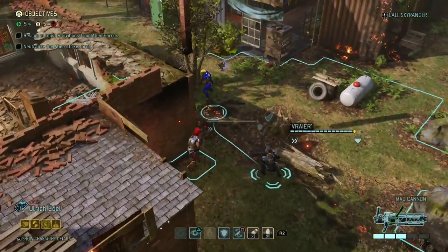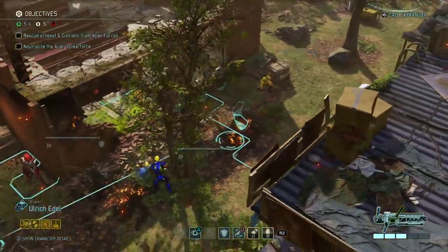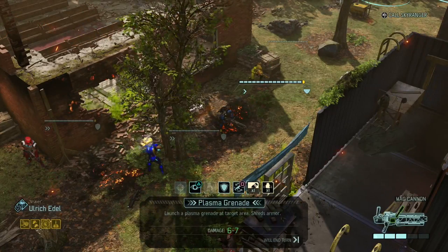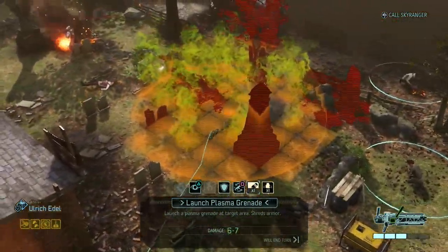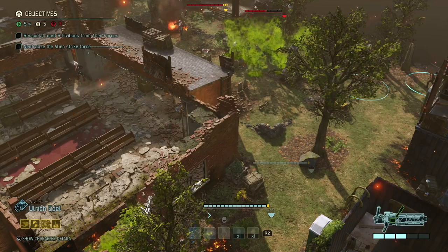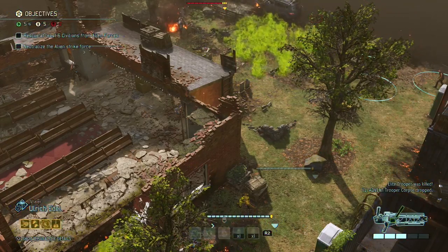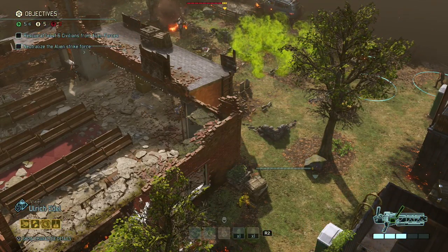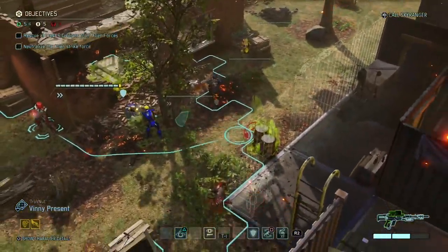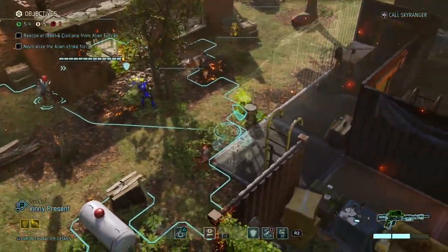Let's move Gustavo up further since we can't really do anything else with him. We still have another grenade left. I'm going to use Ulrich to drop another normal grenade over there at the same position — can I hit them both again? I can! Just blast the area up. Thank you Ulrich, just take care of everything over there — we'll probably kill the trooper as well. And there's the mech. How do I position Vinny so he can see the mech?